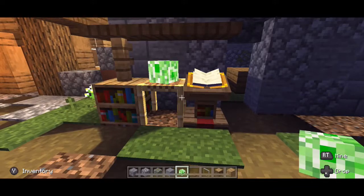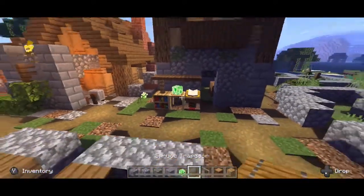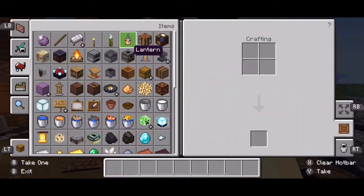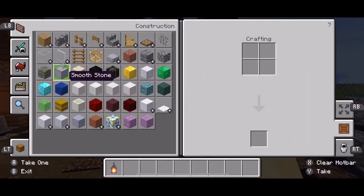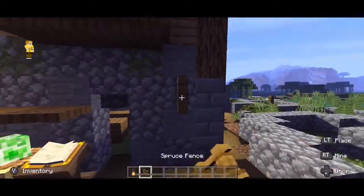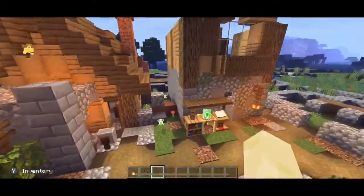I think I might do this library in two parts, just like the end. So we've got our little books area, then we can make like a little light area out here. I'm actually really liking this — we need something right here.